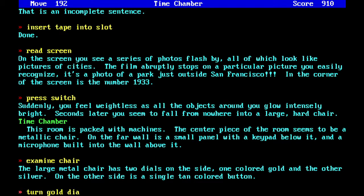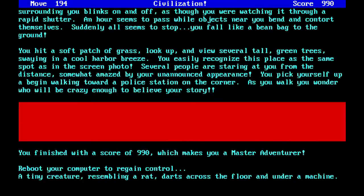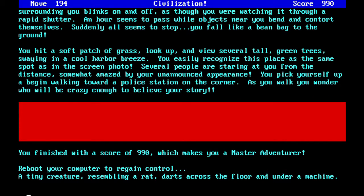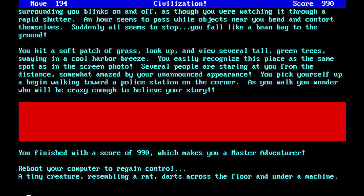Turn gold dial to 1933. Press tan button. Slightly hesitant, you press the tan-colored button. Instantly the shapes around you seem to fade. An empty feeling invades your whole body. The world surrounding you blinks on and off as though you were watching it through a rapid shutter. Suddenly it all seems to stop. You fall like a beanbag chair to the ground, hit a soft patch of grass, look up, and view several tall green trees swaying in a cool harbor breeze. You easily recognize this place as the same spot as in the screen photo. You pick yourself up and begin walking towards a police station on the corner, wondering who will be crazy enough to believe your story. You have won! You finish with a score of 990, which makes you a master adventurer.